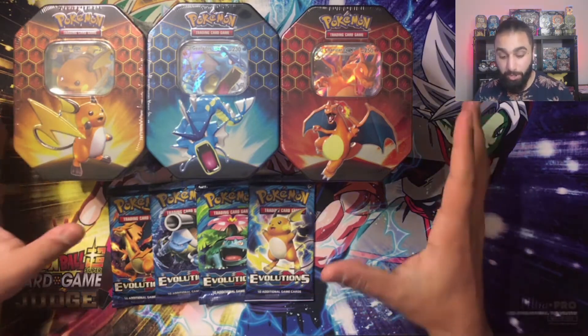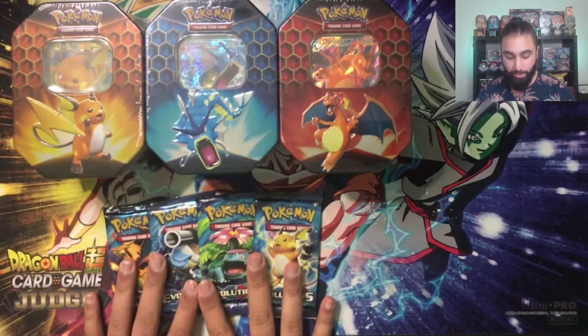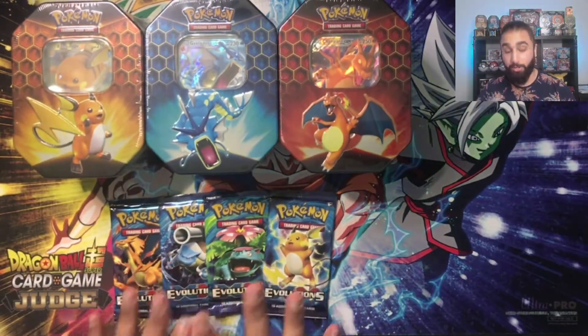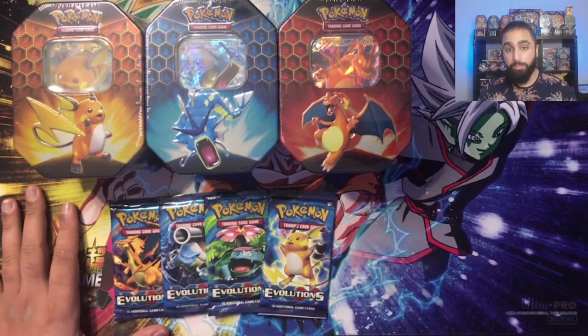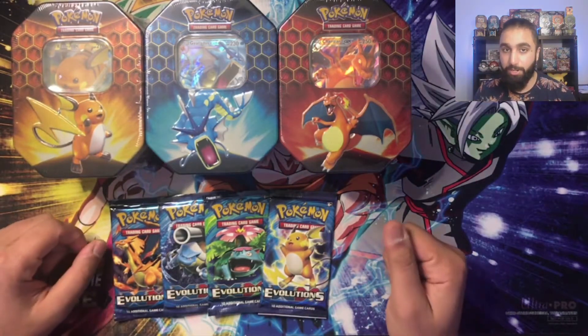So as you can see, I've got the Pokemon package right here in front of me — three Hidden Fates tins and four packs of an art set of Evolutions. I'm going to crack those all open now. And I'm also going to be doing the Yu-Gi-Oh one, which will be in a different video, so make sure you keep an eye on that.